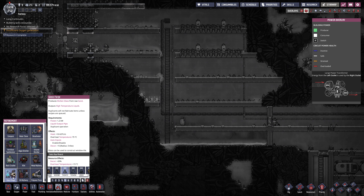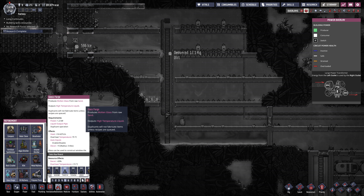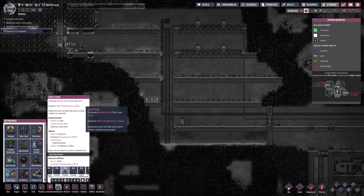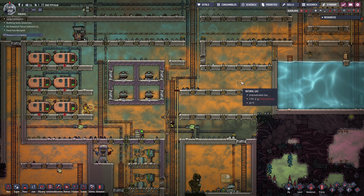And we got glass forge. What do we got here? Requirements: 1,200 watts — 1.2 kilowatts, Jesus. It requires sand and it produces a lot of heat. It requires a lot of power.